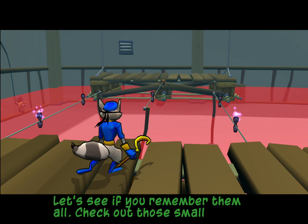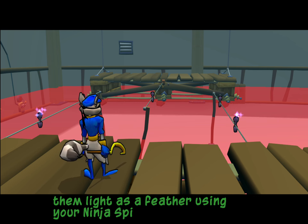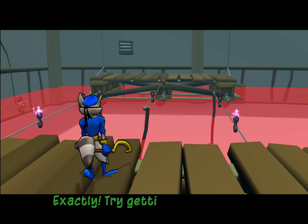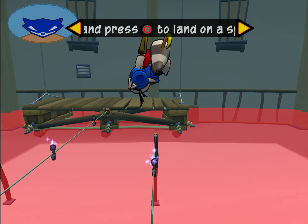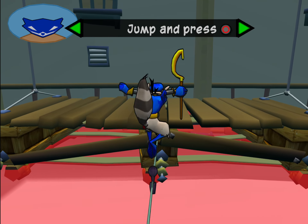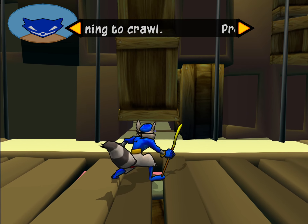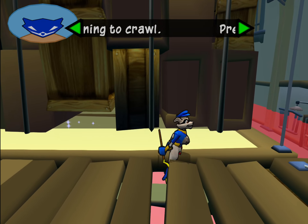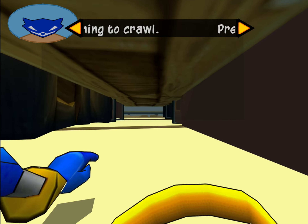Check out those small points on that wire. You can land on them light as a feather using your ninja spire jump. Easy — I just jump and hit the circle button. Exactly. Try getting over to the other platform. You know how I love the second story work. How do you feel about tight spaces? Try getting through the small opening of that wall. Hit the circle button when you're close to crawl inside.